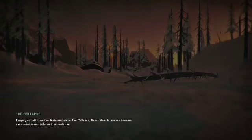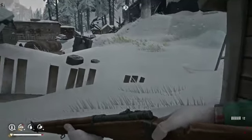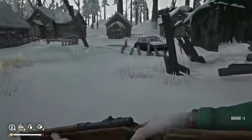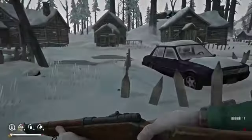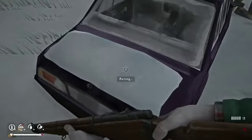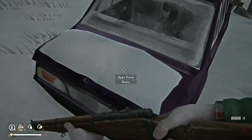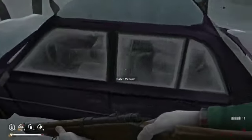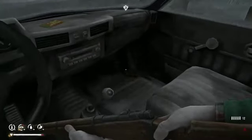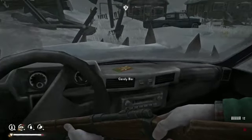Go ahead and get our rifle out just to be ready. Yeah, with that wind blowing, I don't know if wolves are going to be out. Go ahead and get our rifle out. We'll take that flare. And we got a candy bar — nuts and stuff.